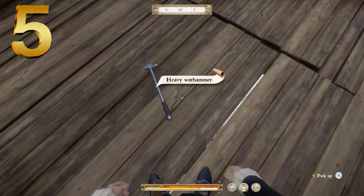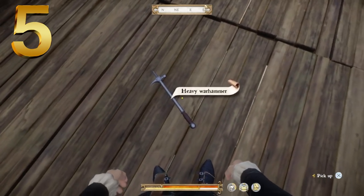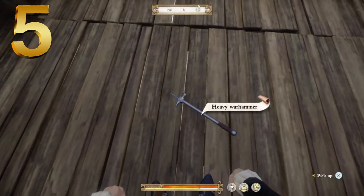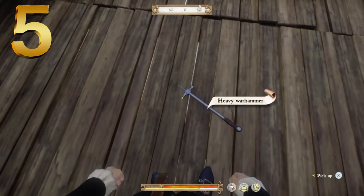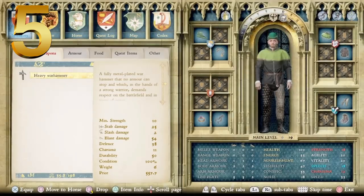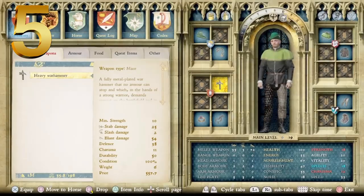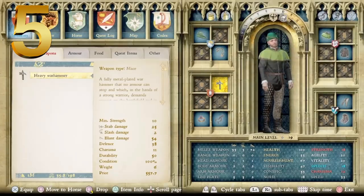At number 5, we have the Heavy Warhammer — the first variant sharing this name. This one is full metal, with what seems to be a cushioned handguard and a round pommel at the bottom. The top is very standard for a warhammer: blunt point on one end, a piercing point on the other for breaking through armor, and a stabbing point on top. It's described as a fully metal-plated warhammer that no armor can stop, which in the hands of a strong warrior demands respect on the battlefield and in times of peace. Minimum strength of 10. Stab damage of 25, slash damage of 2, blunt damage of 54, defense of 38, charisma of 11, durability of 50, and a price point of 557 Groschen.